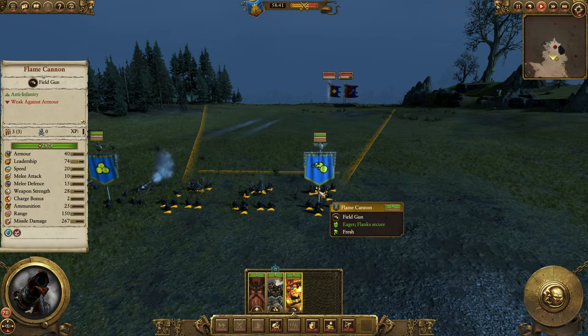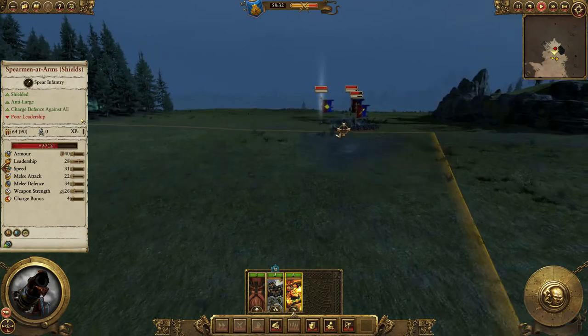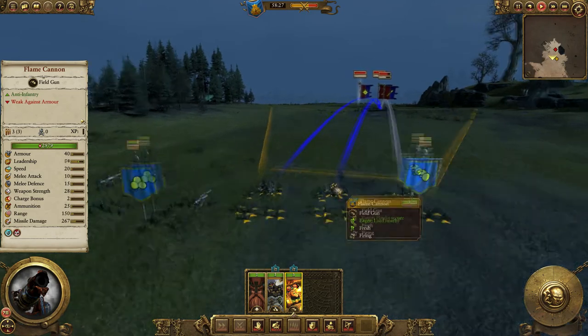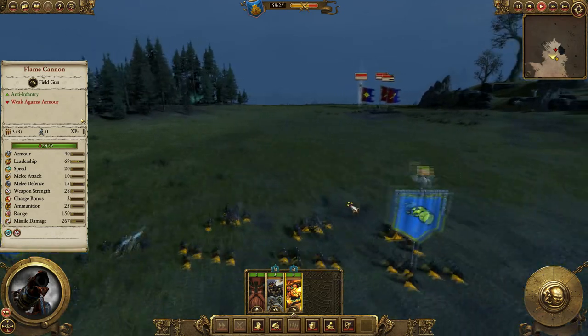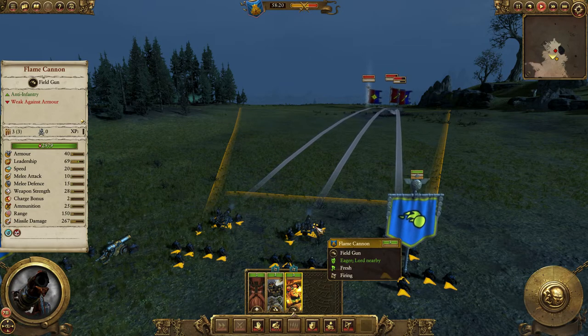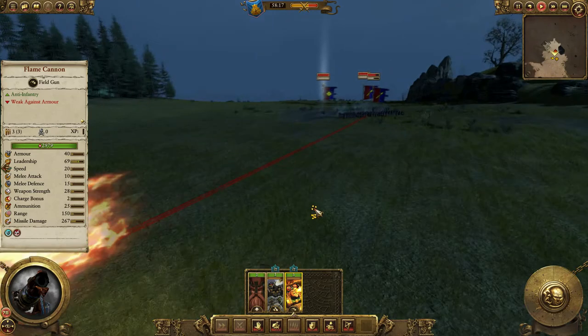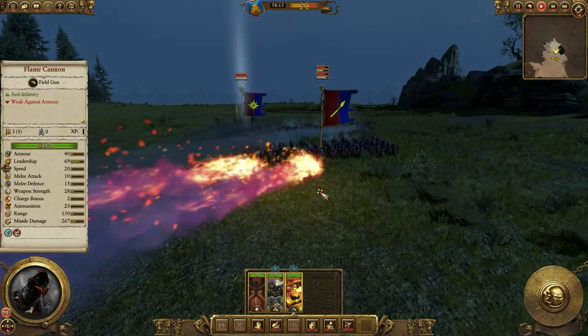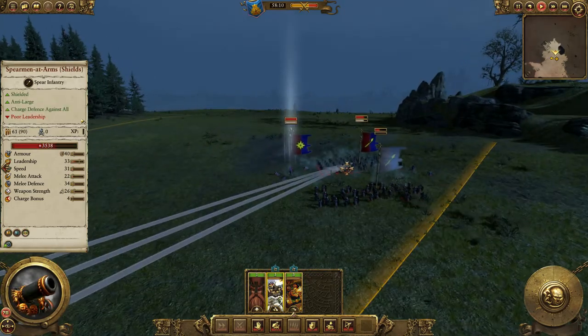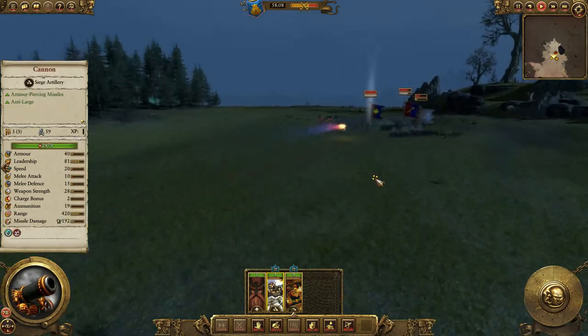The idea of this gun line is that once they get close enough, the flame cannons then open up. You don't particularly want to get charged, so the idea is that the flame cannons will finish the unit off. Their morale is already low from the cannon. We're going to send in the flame cannons to do some disgusting amount of damage here. And as you'll see — scary amount of damage, scary amount of morale impact. They've almost broken here straight away.